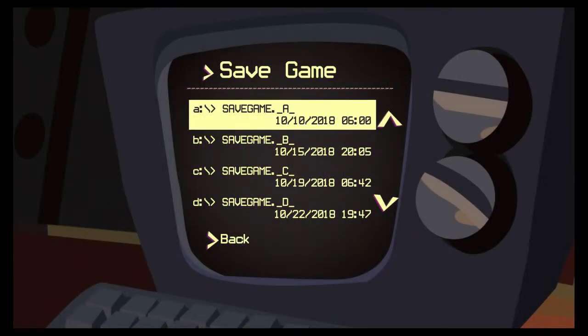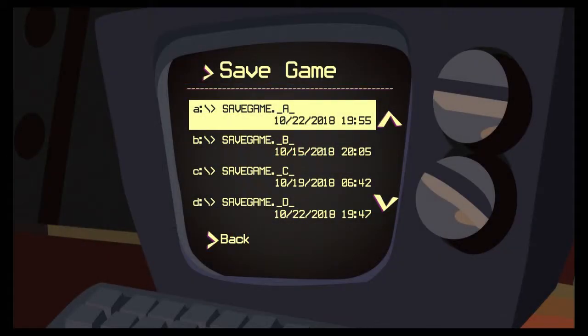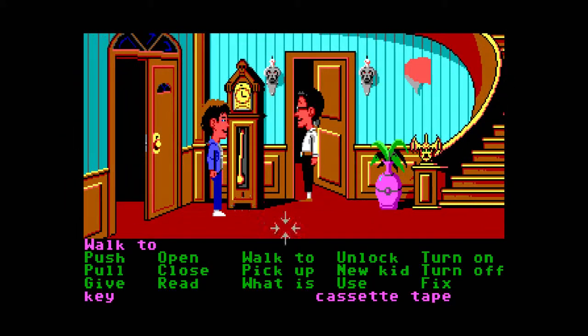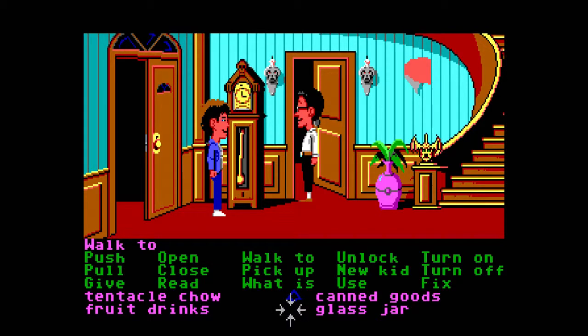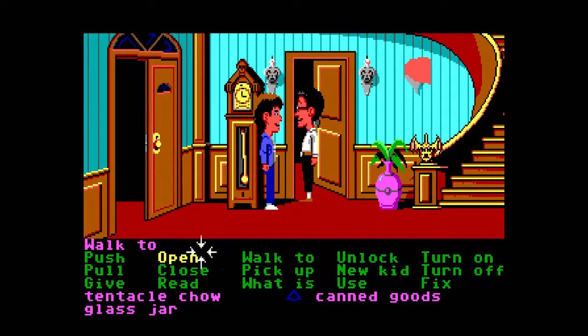I'm getting paranoid. We'll keep four saves running just in case. We need to get the fruit drinks from Dave. Give us your fruit drinks! He's also got a Pepsi. I'm thinking the fruit drinks are going to be more the green tentacle's thing, seeing as he likes the bowl of wax fruit.